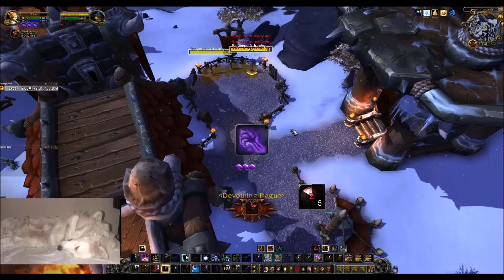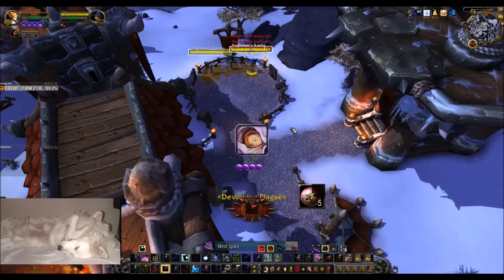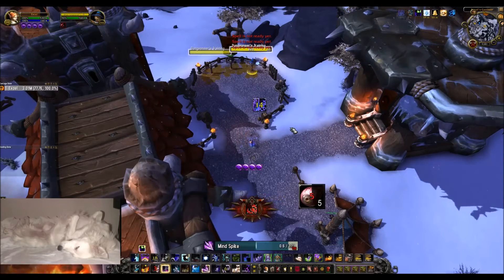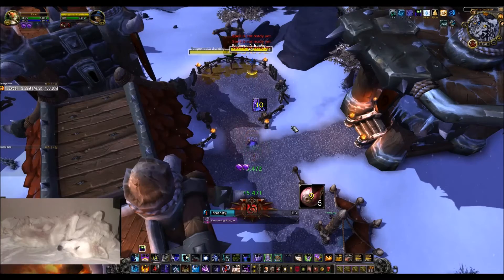Now my Trinket's about to fall off, so I'll quickly refresh it with a play, then go back to Mind Spike and I'll build up an extra orb. Mind Spike, Devouring Plague, Insanity, Mind Blast, Insanity.